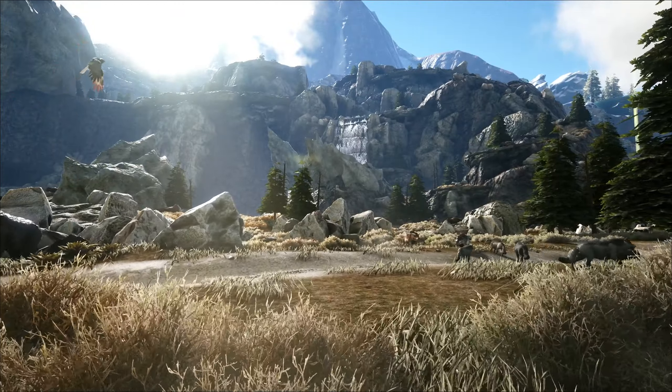But while the tundra is dangerous, it pales in comparison to The Abyss, a fully underground ocean that spans the entire middle portion of the map. With only a couple entrances into it, the Abyss is where all the most dangerous and largest ocean creatures can be found, though it has its fair share of resources as well.